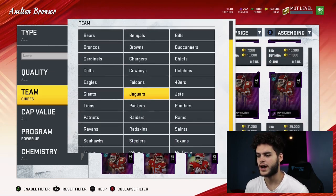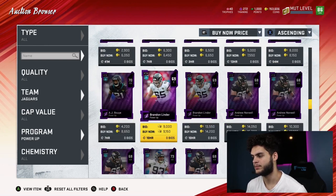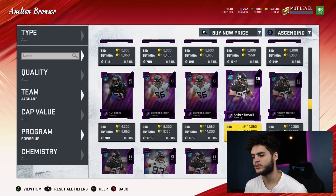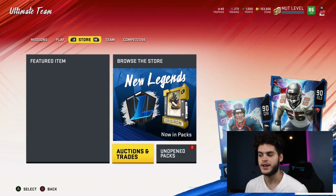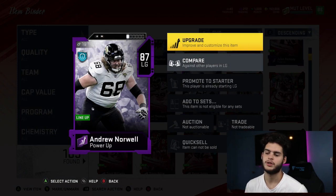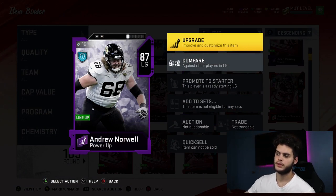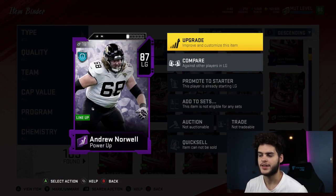For the 62-to-81, one guy I specifically used it on was Andrew Norwell, because this is a budget beast type move. He's 15k. If you use your power pass on him you can get him to an 81 elite, and then he has a theme build you can power through for 1,300 training. There are basically no left guards in this game, and Andrew Norwell is probably the best bet. He's an 87 overall — the prime example of a power pass. You can even use training to bypass the theme build card and skip the tedious solos.